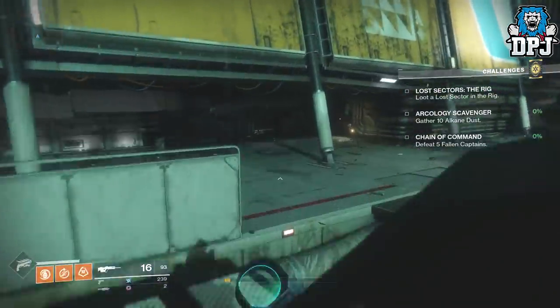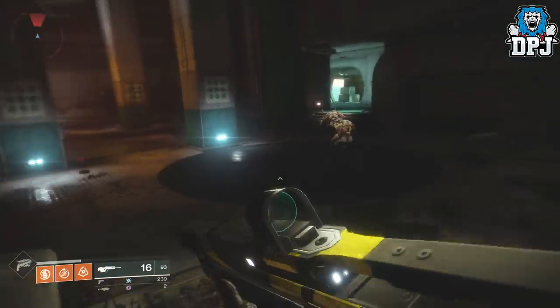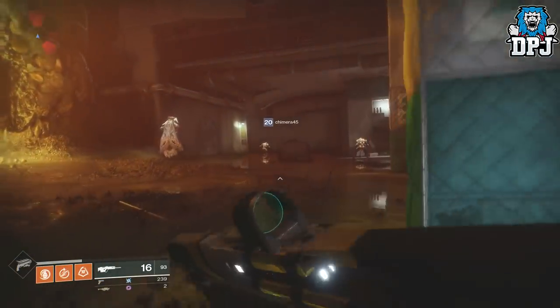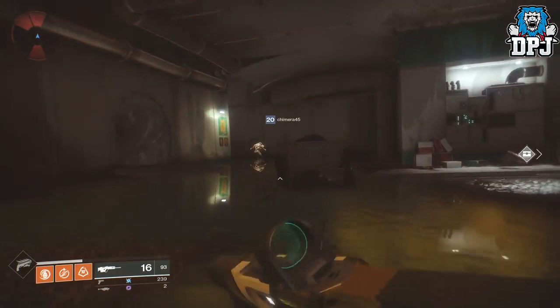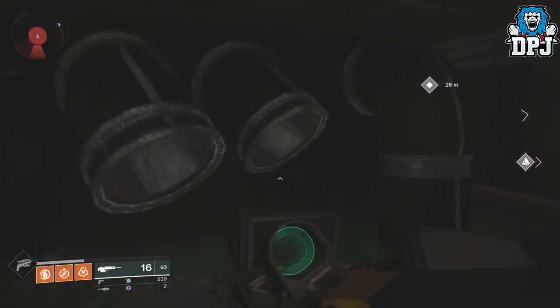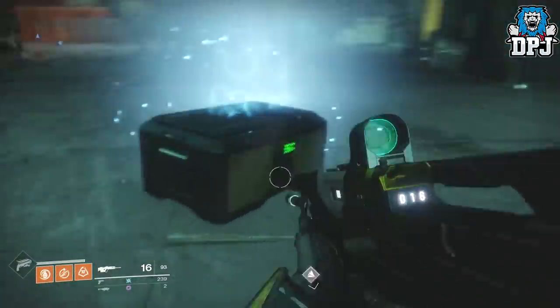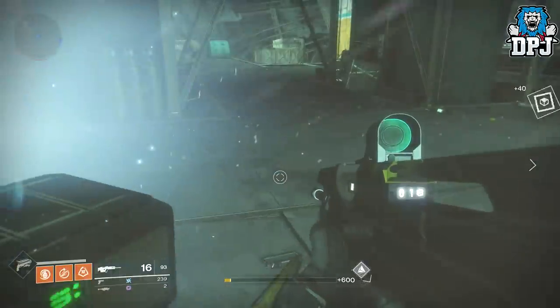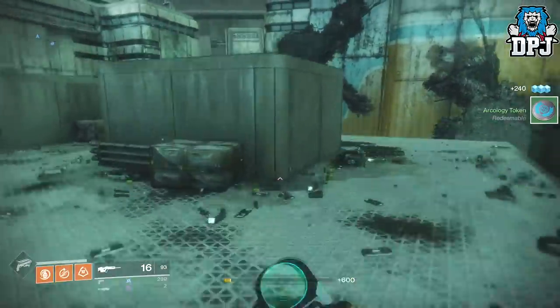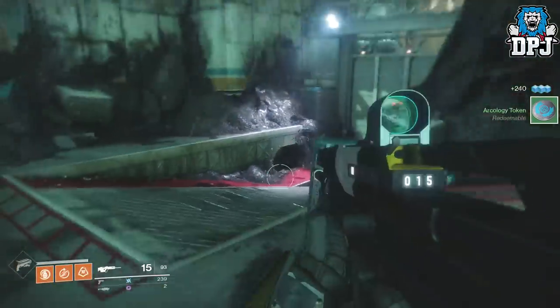Once you're spawned in, you want to head to the room that normally has the Witches' Ritual public event. Run straight through here, ignore absolutely everything, and head straight down here.